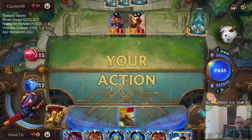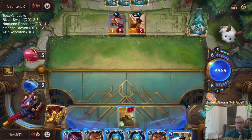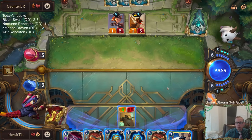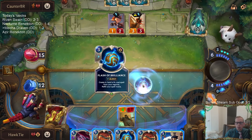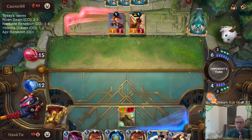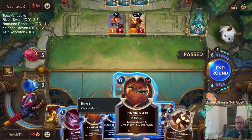I didn't play those Flash of Brilliances because of Tri-Beam Improbulator. We could have top-decked Improbulator and then Flash of Brilliance, but now I can just go Flash and see what's up. Because it's possible we draw Marauders, or we get like the seven mana deal three, deal two, deal one — True Shot Barrage.